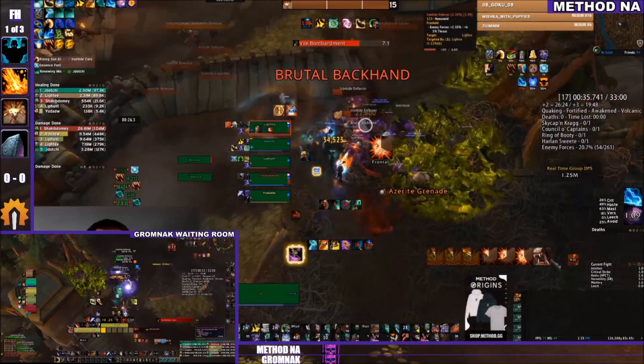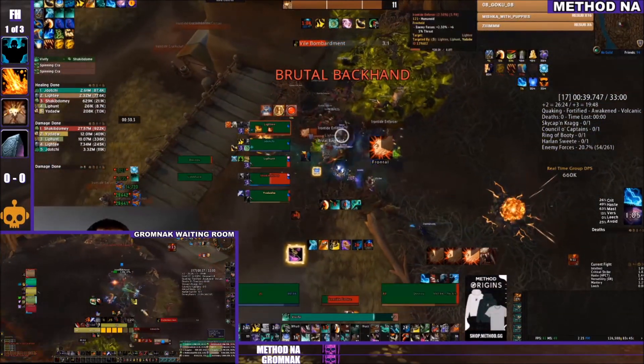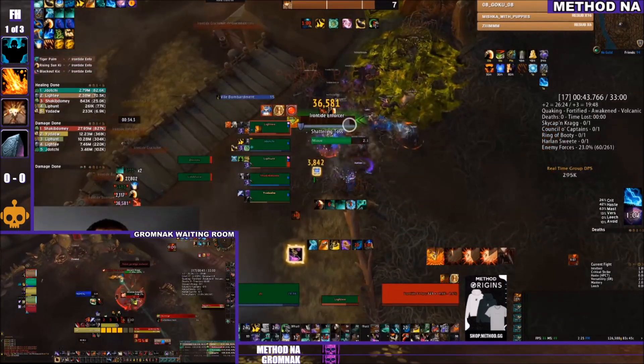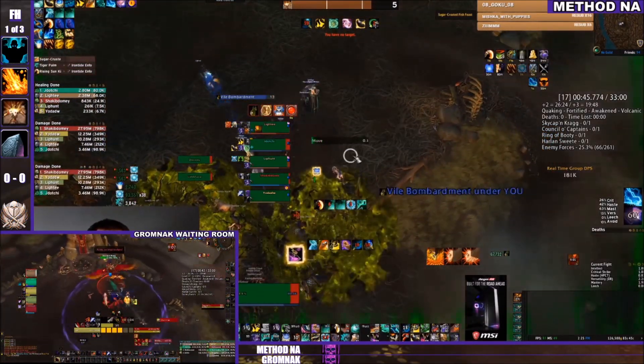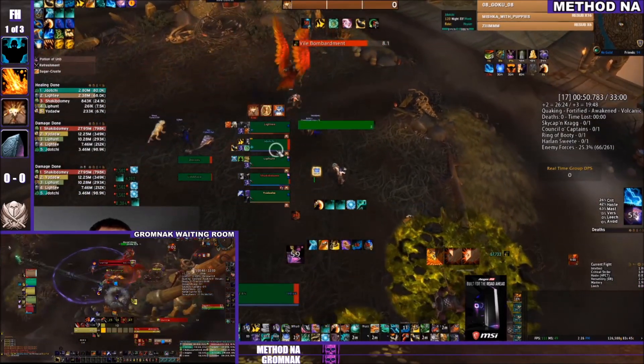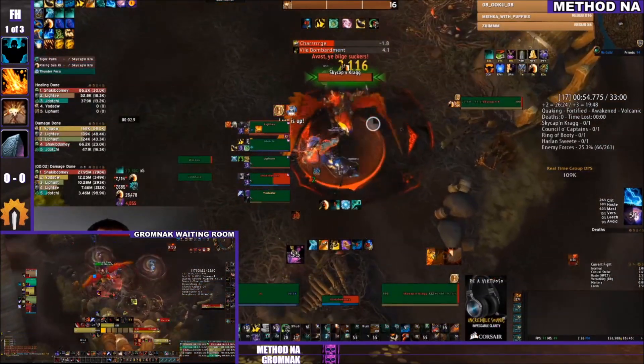The pack is getting melted pretty quickly. Way of the Crane is so amazing to look at — that one-button rotation just fully tops the entire group. It's beautiful. Mistweaver Monk is so silly — you basically just keep pulling trash and pulling more and more until the pull eventually becomes easier.